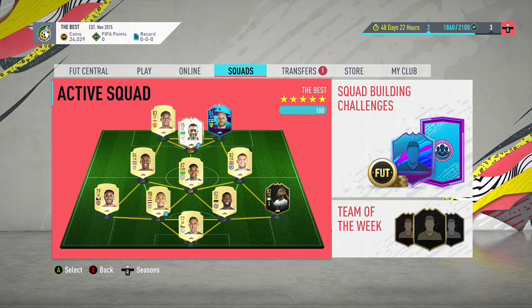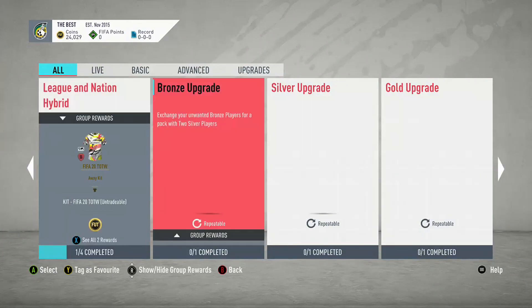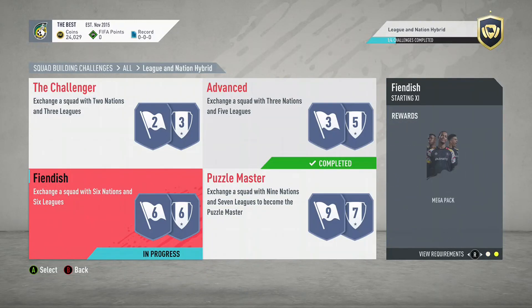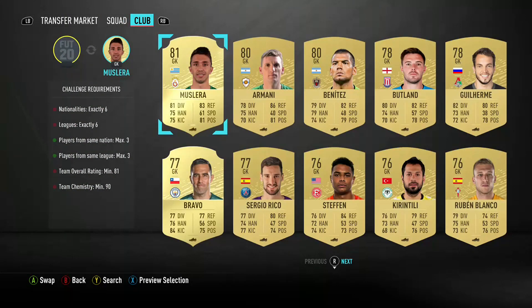All of it's been packed except the right back. I'll get into a more in-depth video on the team, but as you can see, the team is for the league and nation hybrid. I think it's called the French dish challenge where you get a 35k pack. I've just literally built this so I'm going to have to go through and build it all again.